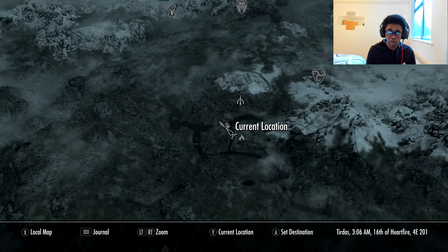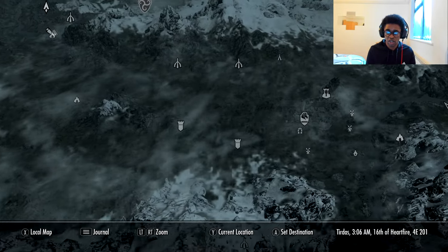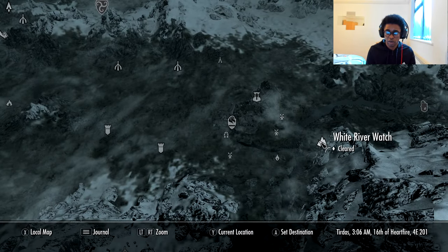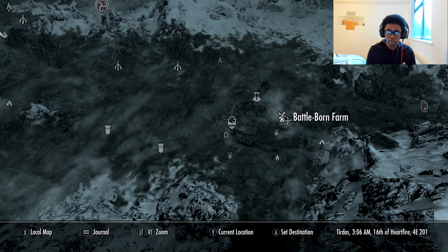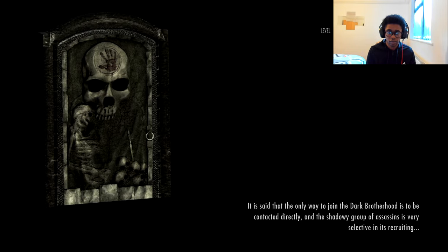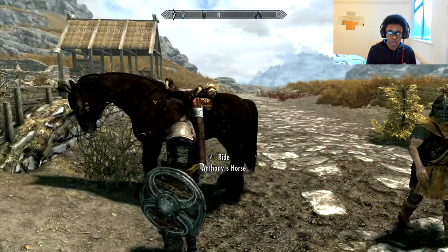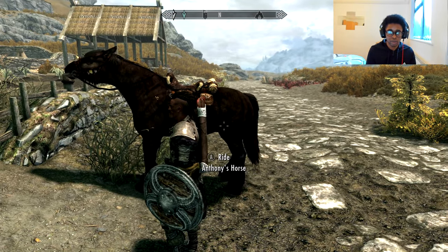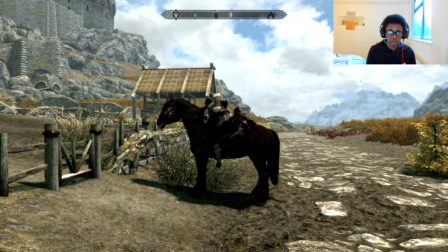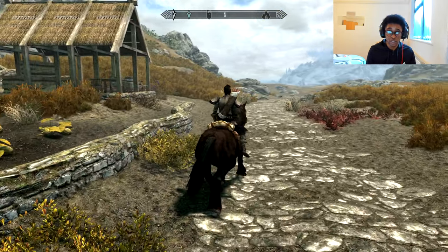Let me show you how this is done one more time. I'm going to go into the map — even if you're nowhere near your horse, no problem. We're just going to fast travel to a new location, well away from where we are right now, making sure we're outside. I'm going to go to Battleborn Farm, and you can see that because I'm outside, my horse will be ready for me and I can ride my horse in that location. This is one way you can summon your horse in Skyrim.